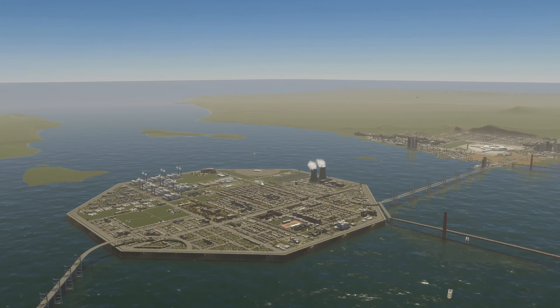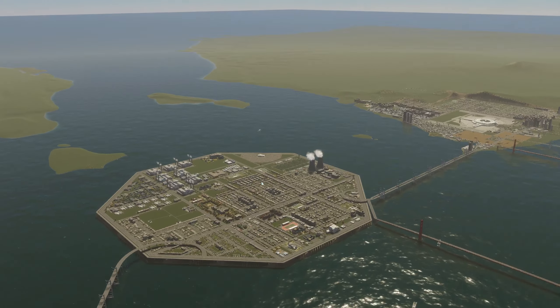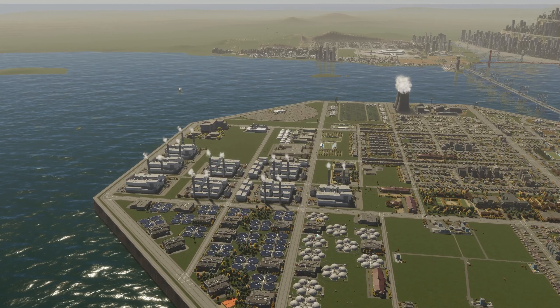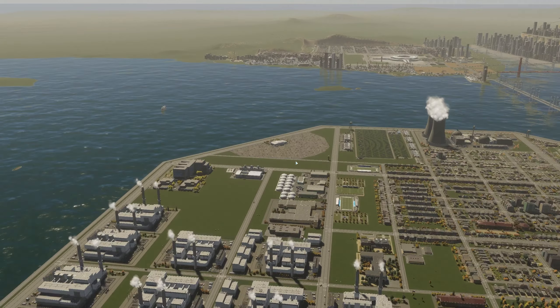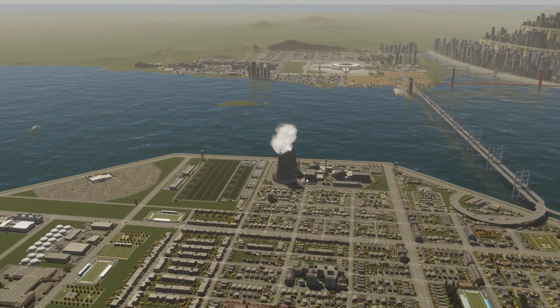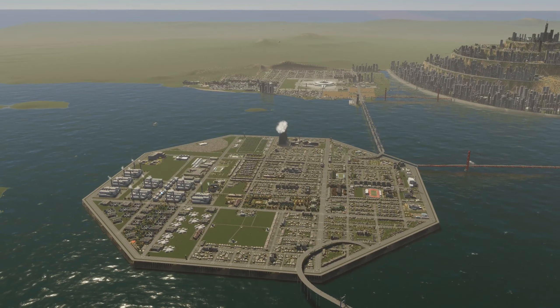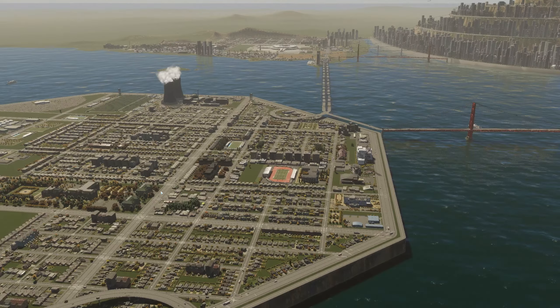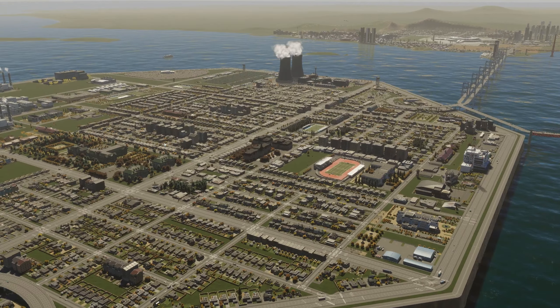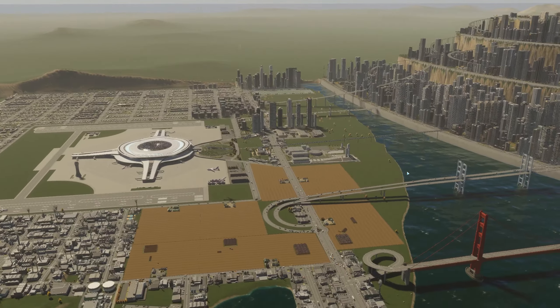We have this octagonal city where I put all the things we don't want in the main city: wastewater management, more waste management, a landfill, a nuclear power plant, and another solar panel. It's mostly low density with a few medium-density areas here and there.